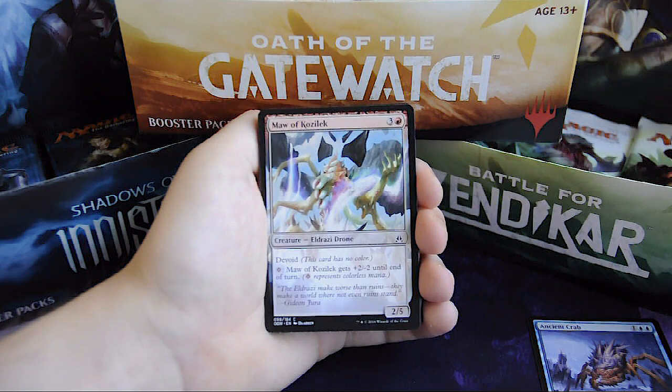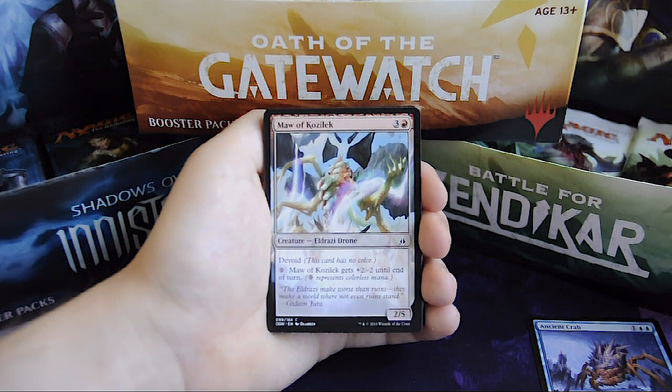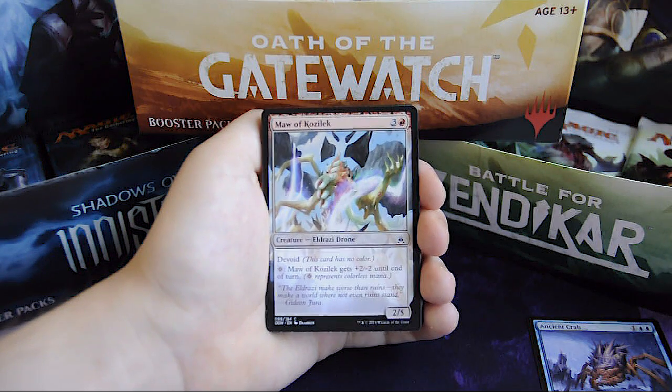Mire of Kozilek, 3 and 1 red, it's a 2/5 creature. It is devoid and for 1 colorless, Mire of Kozilek gets +2/-2 until end of turn.